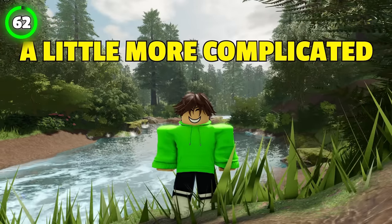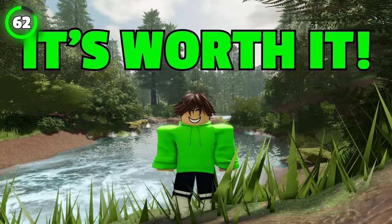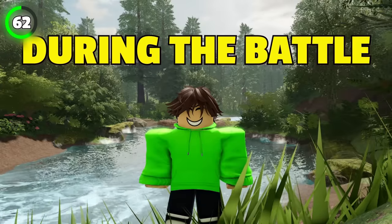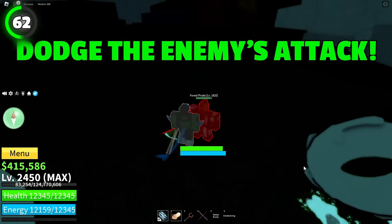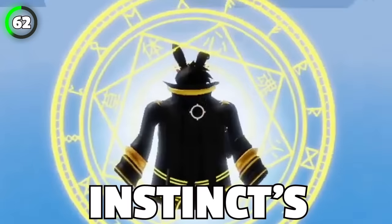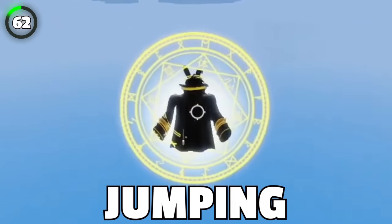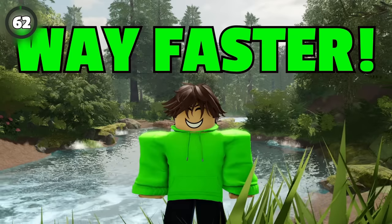This one is a little more complicated, but I guarantee it's worth it. You'll need Buddha's Instinct and any weapon you like. During the battle, activate Instinct and dodge the enemy's attack. As soon as you see Instinct's animation, equip your weapon, then activate Shift Lock and start jumping around — your jumping speed will be way faster.